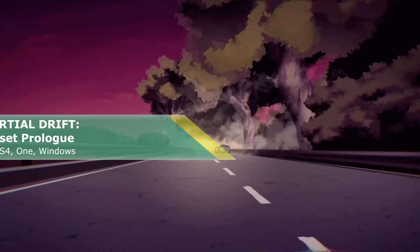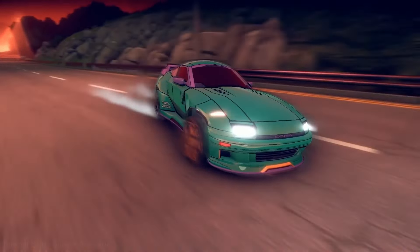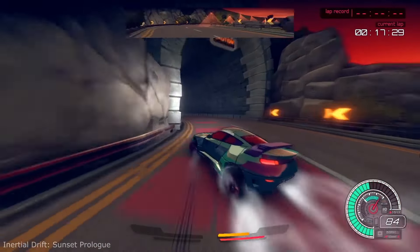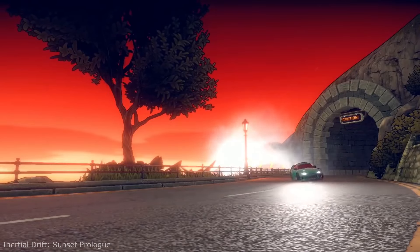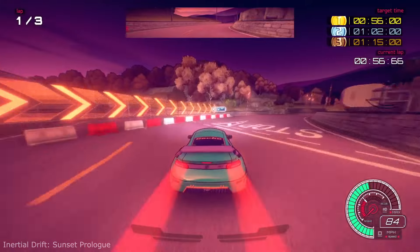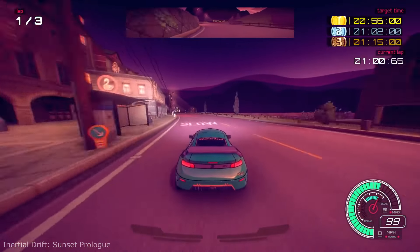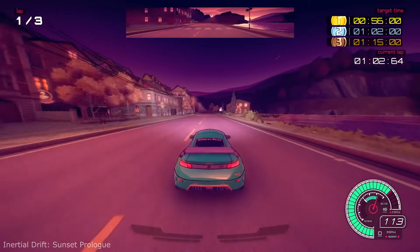The full game of Inertial Drift Sunset Prologue costs about 20 euros right now, but there is a free version called Inertial Drift Sunset Prologue. Here you'll get a bit more than a simple demo version would usually offer. It includes two tracks. One is Lakeside Loop with the long sweeping bends of the lakeside, a perfect place to learn your craft as you race around the water's edge.